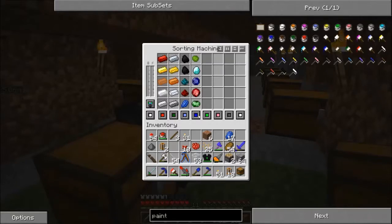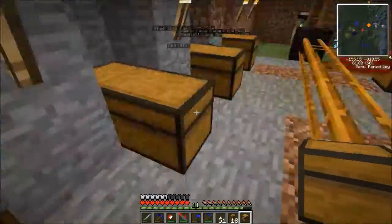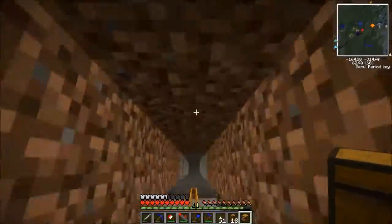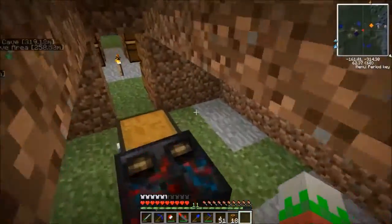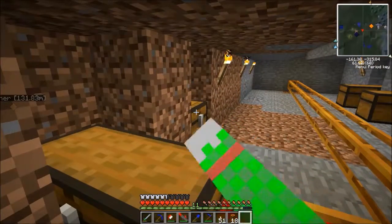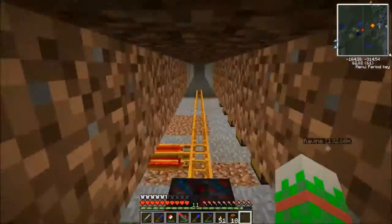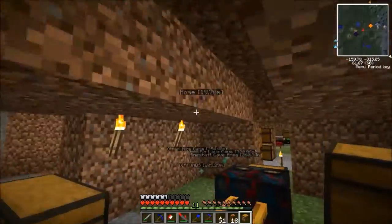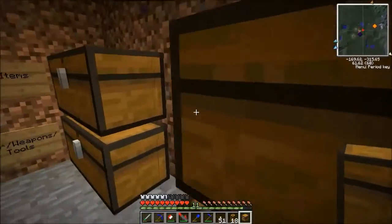We have eight colors, one of which is a default. So one, two, three, four - and then three would be our starting color. Also, I dug out this little top section. So eventually, when we start using the sorting machine more and it actually ends up being our main storage system - which someday I hope it will be, because it's a pretty cool device - when that happens, we will need to be able to run through here and quickly look into all the chests. So that's why that's there.